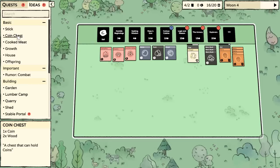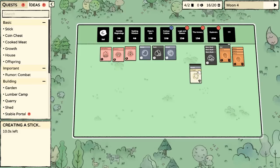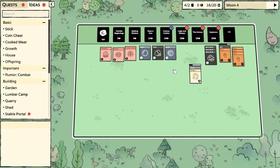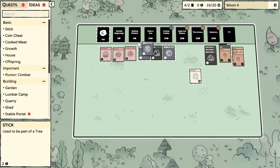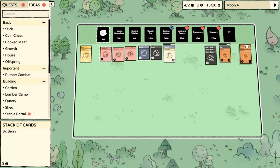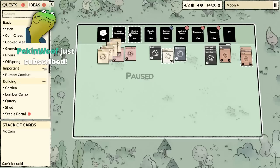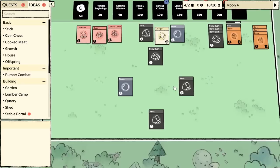Some other things we can get: coin chest, I'm not really worried about yet. Sticks are valuable — that's pretty much just free gold. We're just going to keep using these packs because I've gotten villagers out of here before, so we should get one eventually.